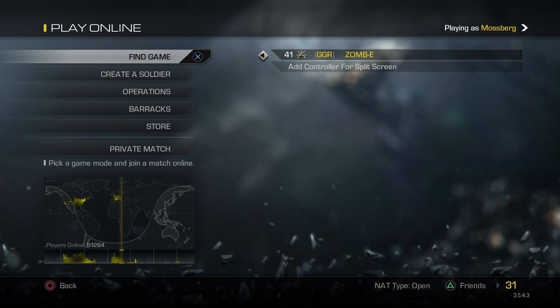I would highly encourage you to get your friends and anybody you know with a PS4 to open up their NAT type, because it just enables you to play online games smoother, connect to parties a lot easier, and not have any weird issues where people are dropping out of parties or your chat is cutting out.